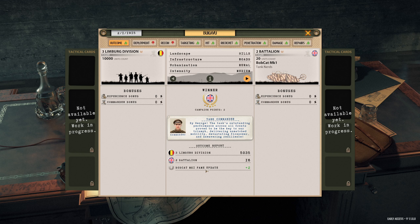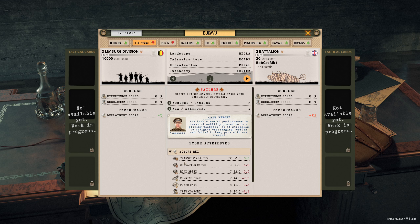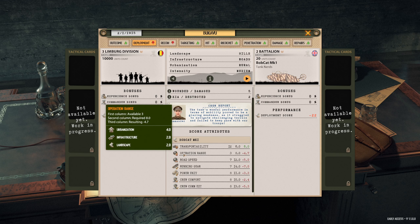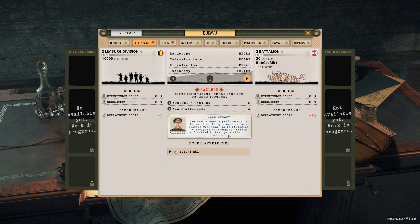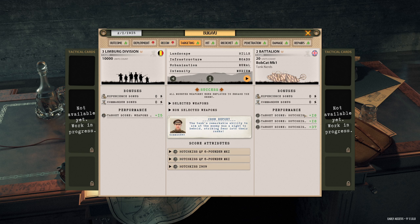We lost four tanks, but we've got some fame. The tank's woeful performance in terms of mobility proved to be a glaring weakness, as it struggled to navigate challenging terrain and failed to keep pace with our troops. First column available: 36. Ouch - the tank's lamentable performance in terms of mobility proved disastrous, and its sluggish movements hindered our ability to seize opportunities. Targeting was very good with the Hotchkiss.